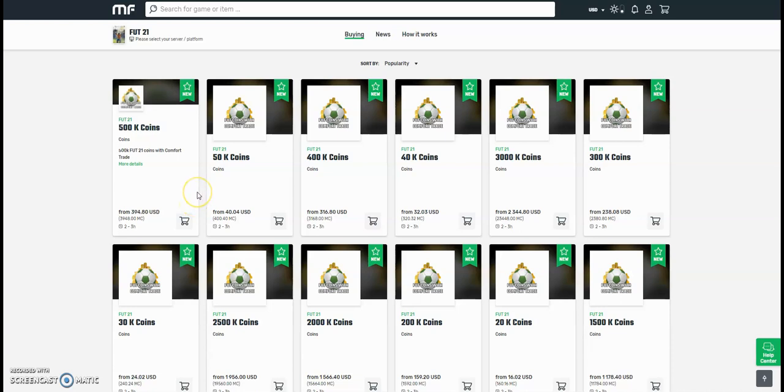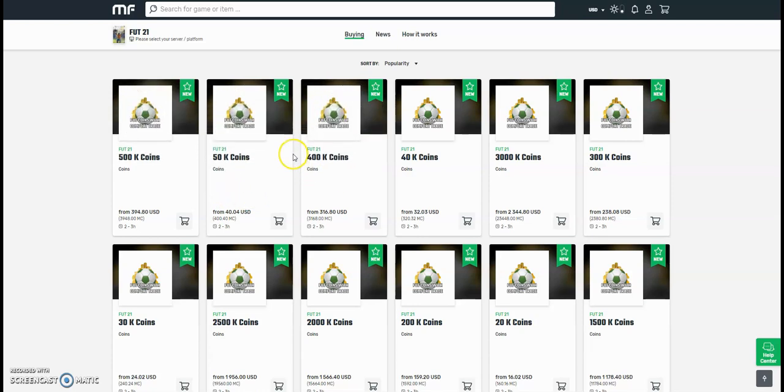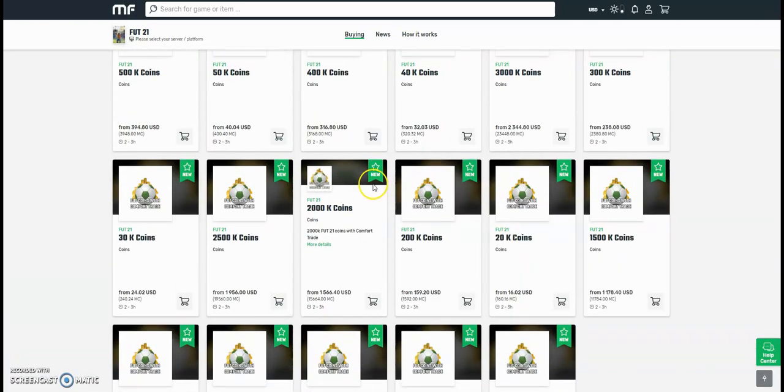Check out MuleFactory.com for the cheapest FIFA 21 coins. They're brand new out now, and obviously prices will change every day due to the fact that FIFA has just come out. So don't take these prices for gospel, but they do the safest comfort trade around — all legit and fast orders. Bear with them at the start because there will be a lot of orders. Use the checkout code OwenFIFA down below to get yourself a discount.